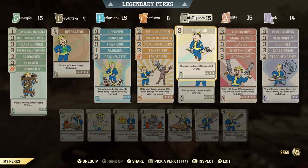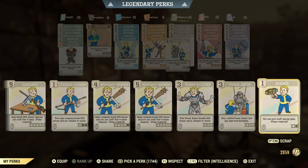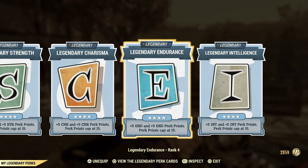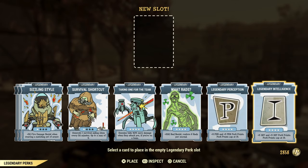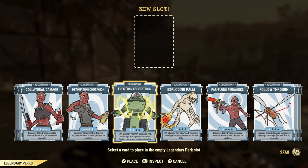A couple more perk cards worth mentioning: Batteries Included of course, and Power User, which makes your fusion cores last longer — 60% at rank 2, and I think 90 or maybe 100% at rank 3. Rank 2 has always been enough for me when using power armor. There's also a legendary perk card called Electrical Absorption — if you're being attacked by energy damage, there's a chance it will refill your fusion core.